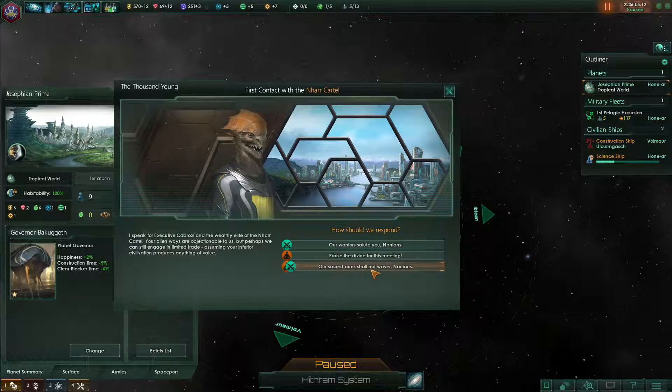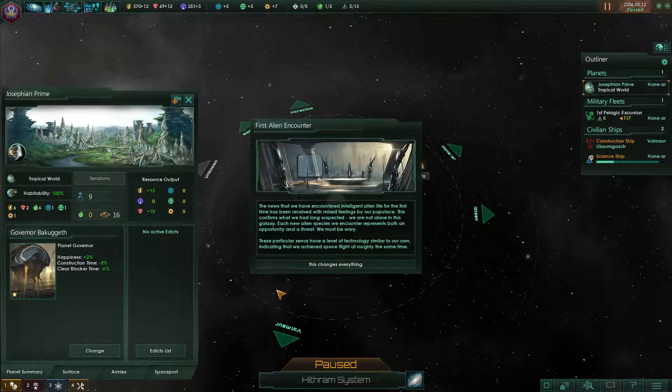Our response options include 'Praise the divine' — let's do that one. The news that we've encountered intelligent alien life for the first time has been received with mixed feelings by our populace. This confirms we are not alone in this galaxy. These particular xenos have a level of technology similar to our own, indicating we achieved spaceflight at roughly the same time.